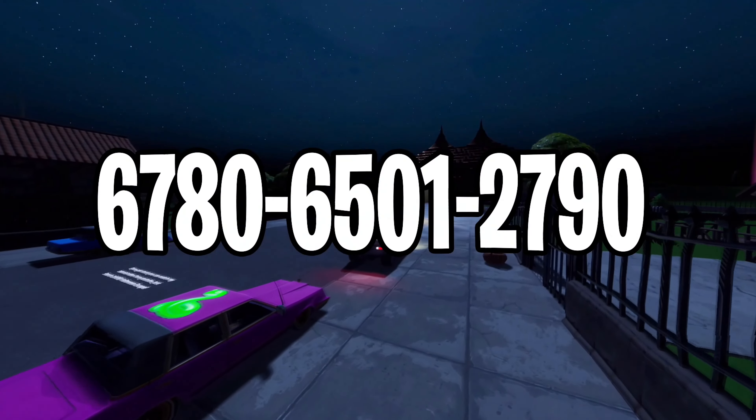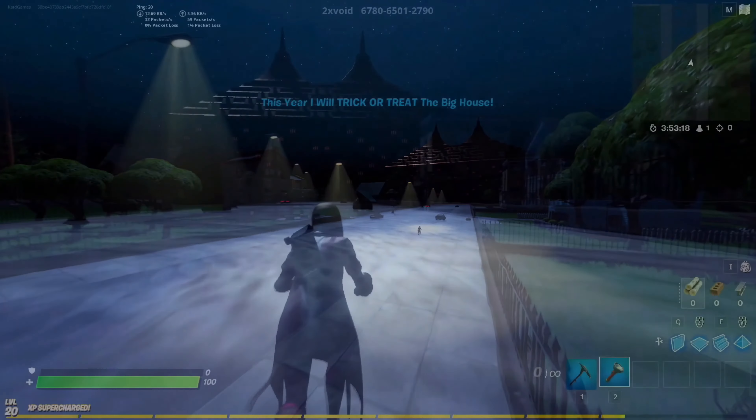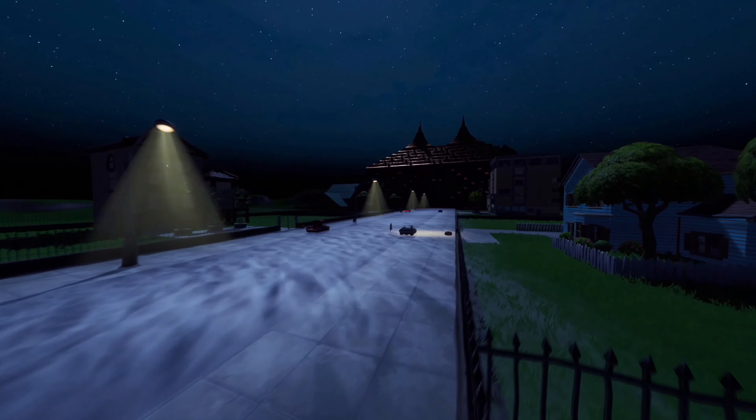For the next map we have a cool trick-or-treat Halloween escape room. You, by yourself or with a few friends, go to different houses trick-or-treating on Halloween night. But then suddenly you end up in a huge haunted mansion, and you have to escape it before its owner finds you and keeps you locked in the house forever. If this sounds scary to you, then try this map out and good luck.